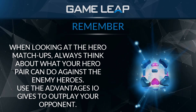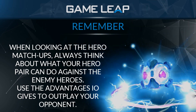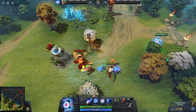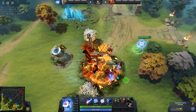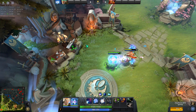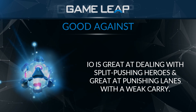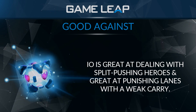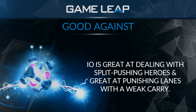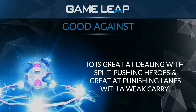Some heroes IO is specifically good against include Legion Commander — even with the Relocate change, you can still pull someone out of a Duel. IO is also really good against split-pushing heroes like Nature's Prophet or Beast Master appearing late game to push towers, since IO can instantly get two heroes on top of that one split pusher. Generally, IO is also good against heroes with weak laning phases such as Spectre, Slark, or Anti-Mage.